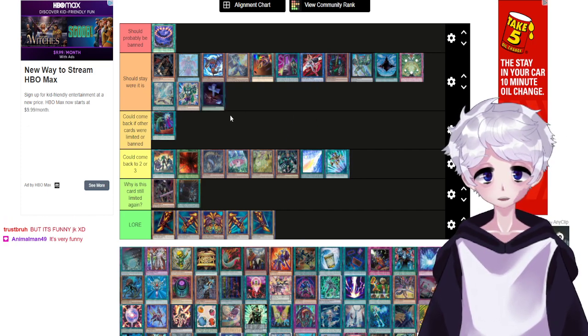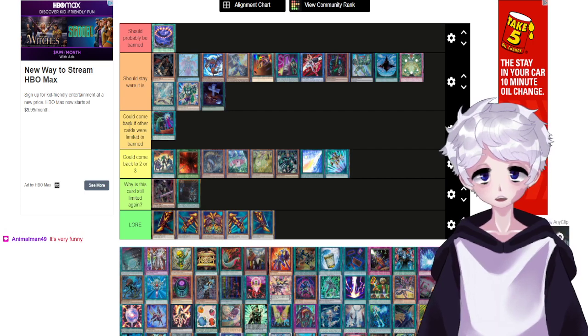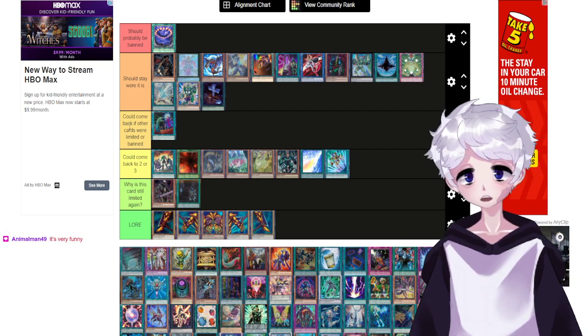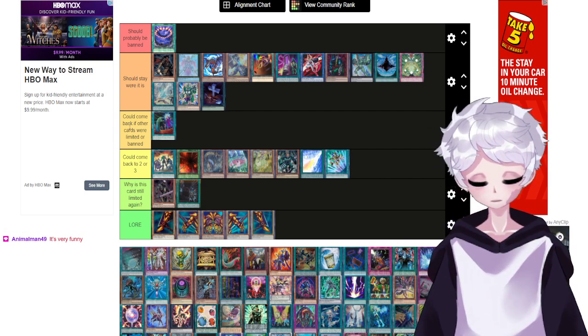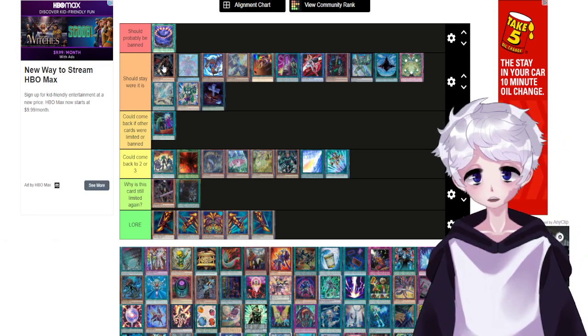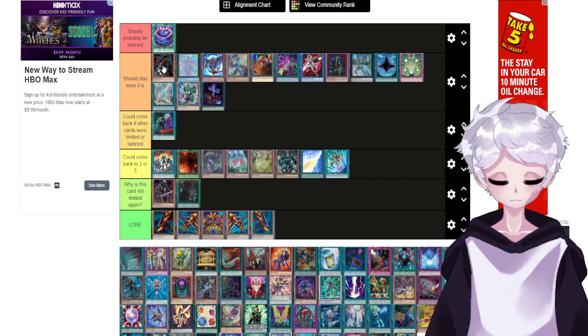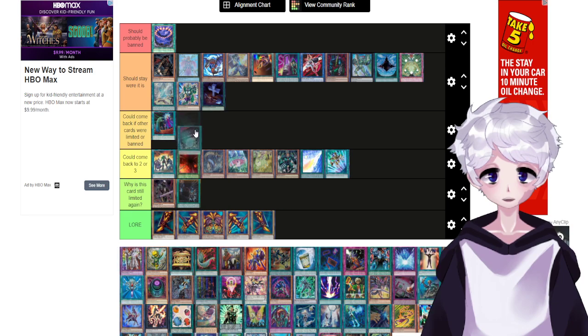Final Countdown can stay where it is without an errata. I should note that a lot of these cards could come back if they had an errata — like Armageddon Knight could come back with an errata that just said 'once per turn,' but that wouldn't be fun. Gateway to the Six Samurai — if they banned or limited the new Six Sam Link card that searches out Gateway, this card could come back.